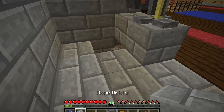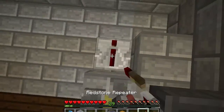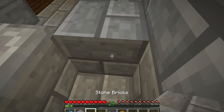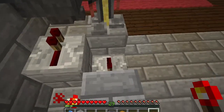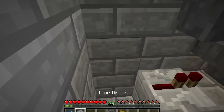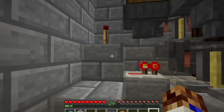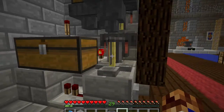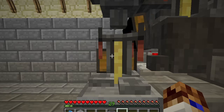Now let's start the redstone. Place a block here, a repeater here, a repeater there, a block here, and a torch here. It should look like this. Then a block here, a torch up here. And finally, a storage chest — you can click straight through the brewing stand in the front to access this handy storage area.